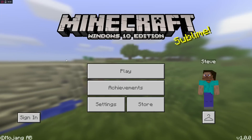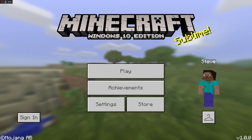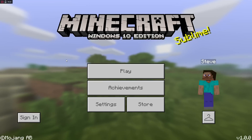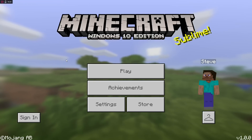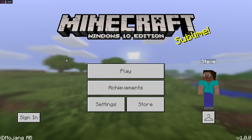Minecraft Pocket Edition and Windows 10 Edition version 1.0.0 have been released after an over-a-month-long beta that was available for Android. I did an overview on that one as well, but this is the final update available for all platforms, so I'm going to do another overview and mostly focus on The End.